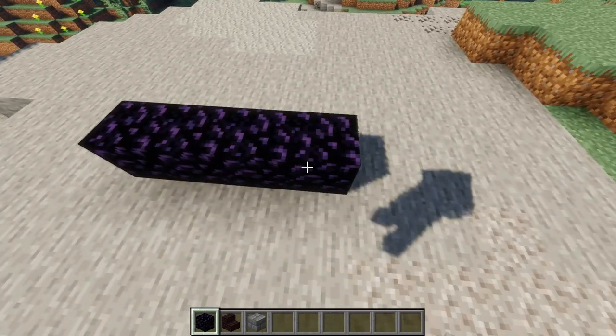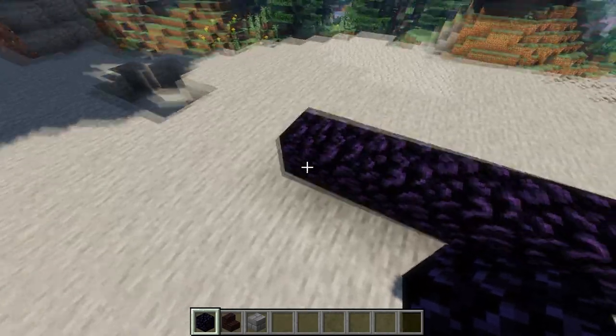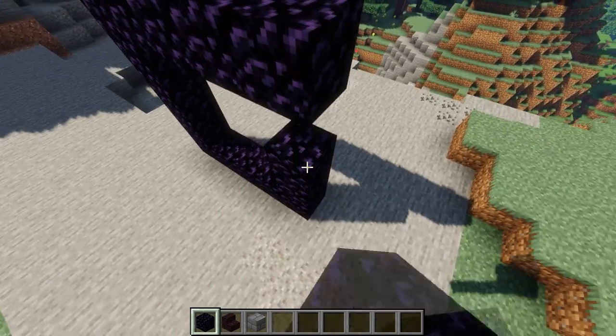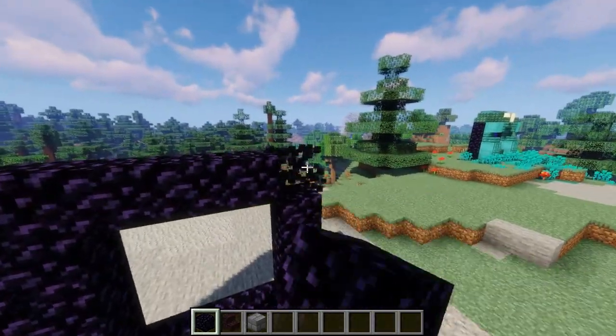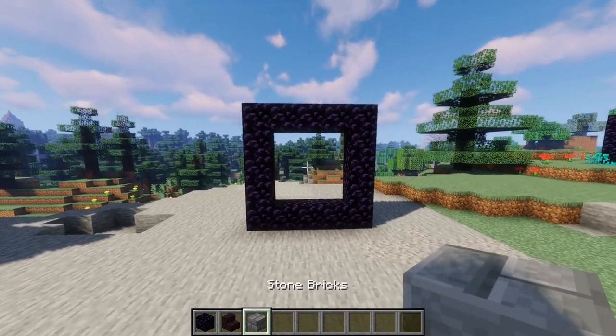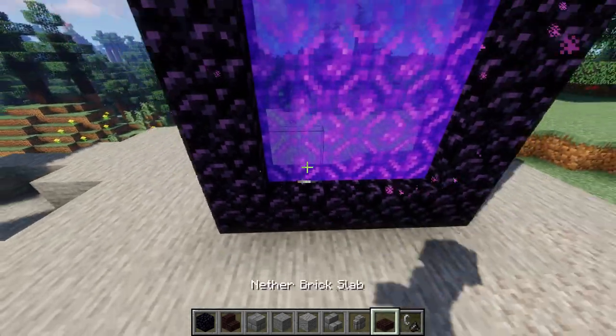To begin, we're going to go five obsidian across the ground because we are going to start with the portal. We're also going to go five up — one, two, three, four, five — and then connect them. You can save materials by not putting in the corners, obviously, but I would suggest just putting them in to make it easier if you have the materials ready. And now we can go ahead and light up the portal, and now we're ready to continue the build.